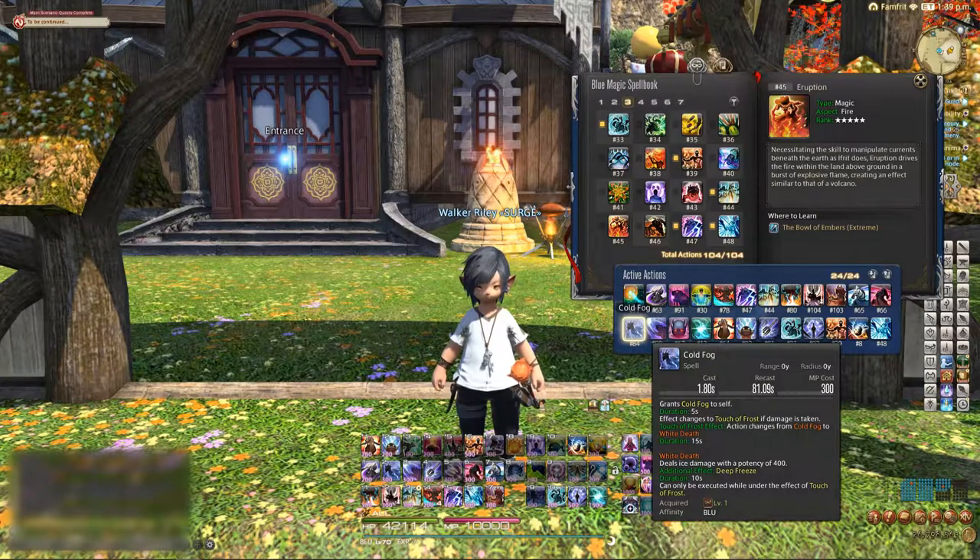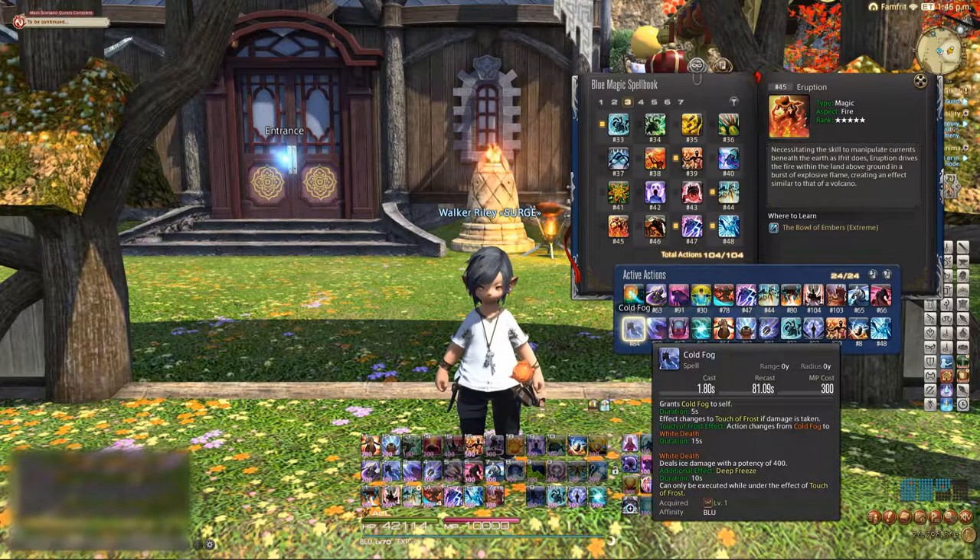Cold Fog should be used just before you engage the second and last boss, so you get hit with their auto attack, which will then activate Touch of Frost, letting you use White Death — a 400 potency spell which is an instant cast for 15 seconds on its cooldown timer, same recast as all the rest. One cycle of Cold Fog should net you five to six casts; it's pretty much one of your best damage dealers for the duration.